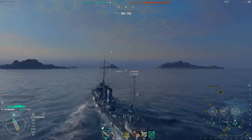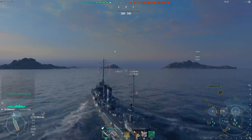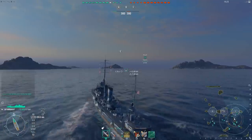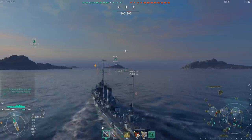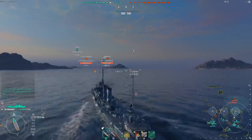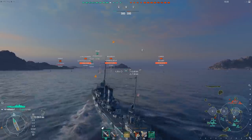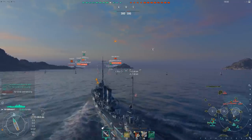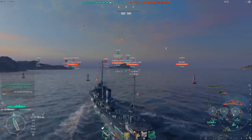Here is the deal with this ship. After you've experienced the efficiency of the Clemson and the potential of the Nicholas, the game decides you need to re-adapt to something a bit more rough to use. In one tier, you lose concealment, maximum hit points, and number of torpedoes, but you gain one additional turret, slightly more range on your main battery, a slight buff in reload time, and faster torpedoes with slightly more range — but you still cannot stealth-fire them, even with concealment expert. We are still pushing the cap first line, but sailing as close to cover as possible.